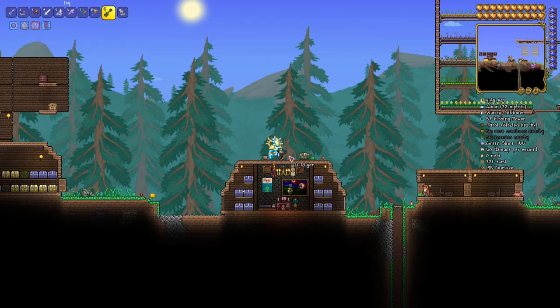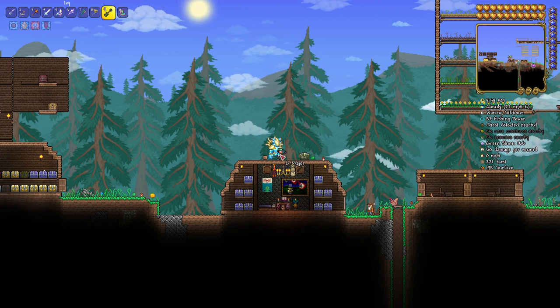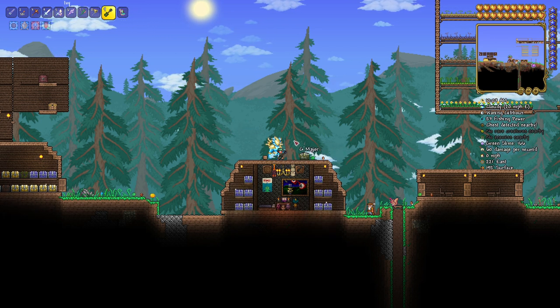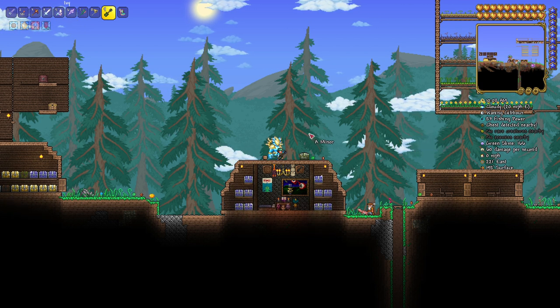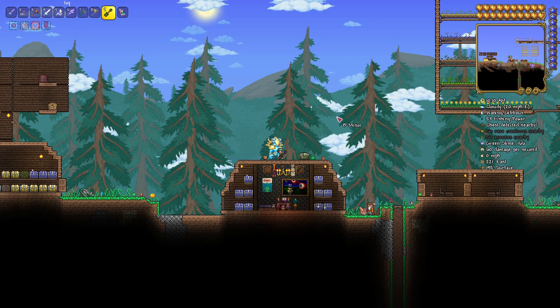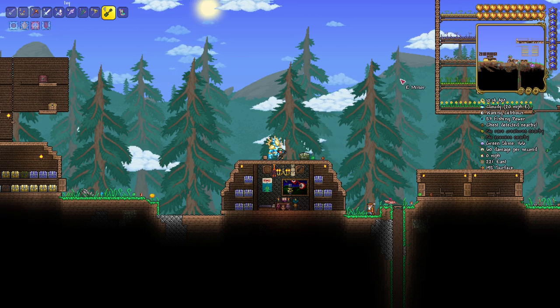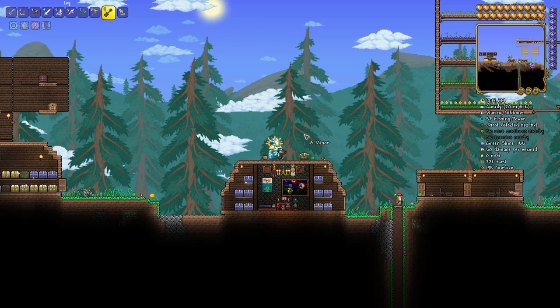Alright, so here we are back in the jam space. Rainsong is right there and I've got Ivy in hand. You're probably wondering how do you use these guitars. So if you'll notice the cursor — you get close to yourself with it equipped, and it says G major. You hit left click and that's a G major. The further away you get, the different chords you get. There's A minor, B minor, C major, D major, and E minor. So with all these notes you can play your own songs.